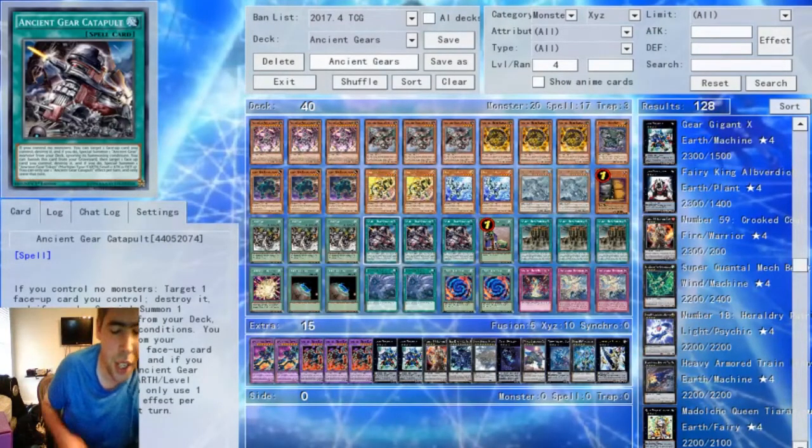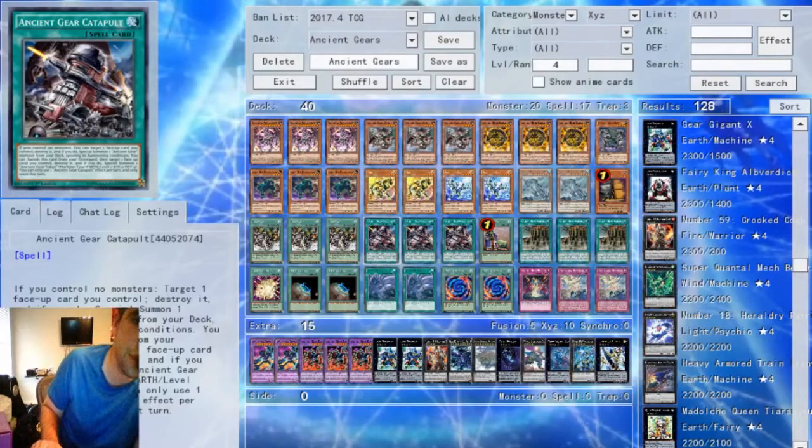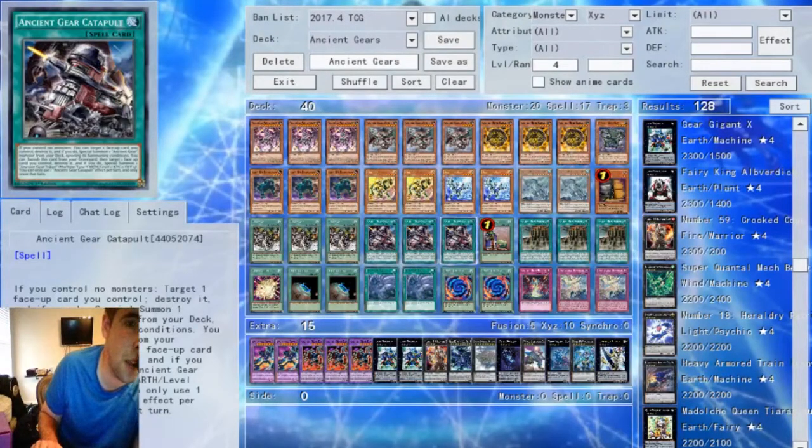We have the three Catapults. Catapult and Wyvern always have this contradiction in this deck because you can search Catapult with Wyvern, but then you can't activate Catapult that same turn. But Catapult is basically sort of like a Hero Lives without the cost — you pop a face-up card you control and then Special Summon one Ancient Gear monster from your deck, ignoring Summoning conditions. So if you want to play Ancient Gear Golem, you can Summon it via this. You can also banish it from the Graveyard, target and destroy a face-up monster you control to Summon an Ancient Gear Token, which is good for Tribute fodder. You can only use one effect per turn, but you could theoretically play something like Foolish Burial of Belongings and use it just for its grave effect, because being able to pop a card and then put Tribute fodder online for your Ancient Gear Reactor Dragon is nice. It's a mandatory three-of in any standard Ancient Gear list because you want to see it as often as possible.